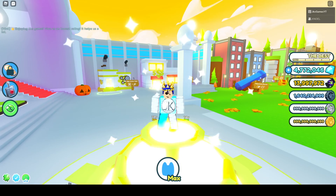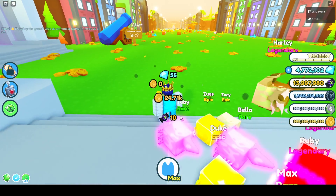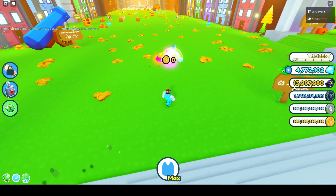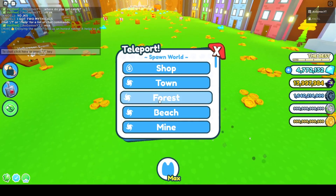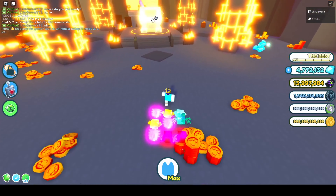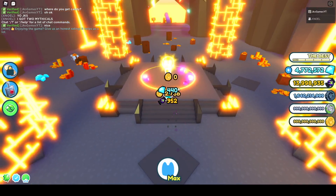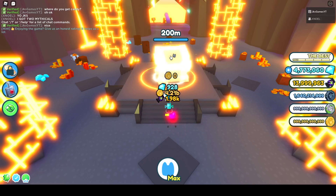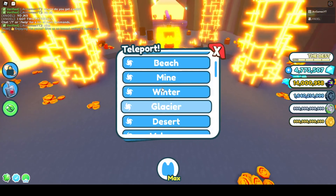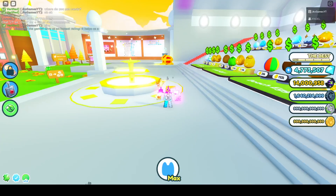So if we just go over here, boom — look at that, we got 10 pieces of candy. I already stacked up 14 million. Let me go over to the volcano, break this chest, and get 14 million candies real quick. There we go — that's 14 million candy just like that!